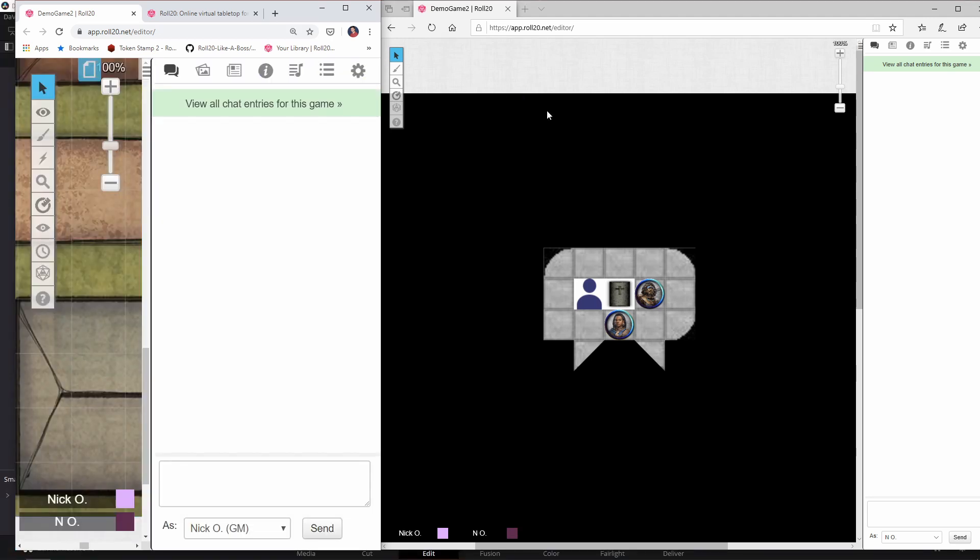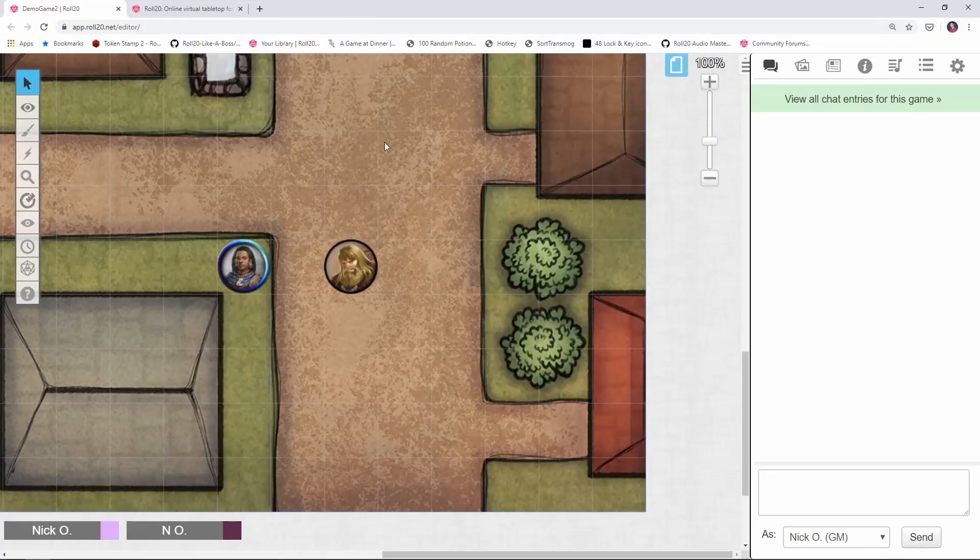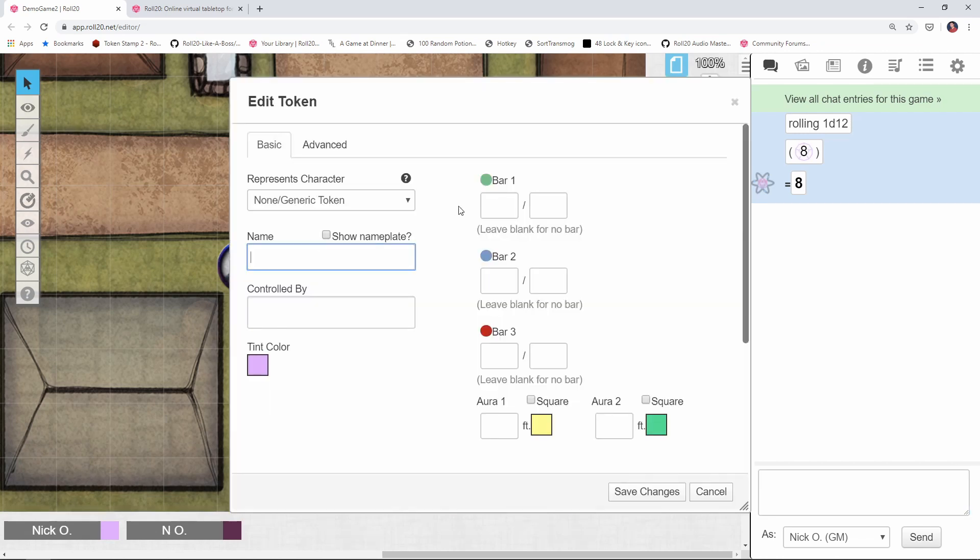The prerequisite step before we write any code is to go onto the maps and put a token that designates the player's start point — this is where we're going to center the map on. I'm just going to put a D12 token onto the map, drag it on, put it onto the GM layer, and give this token the name "player start". Save Changes.